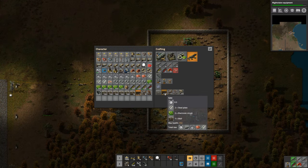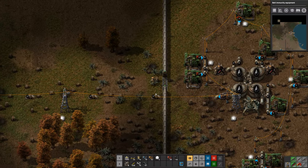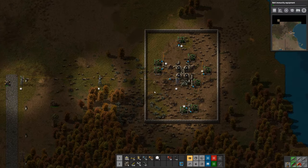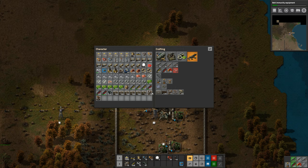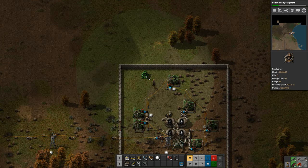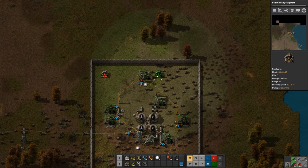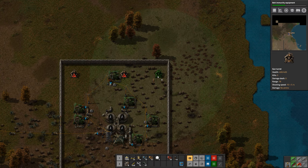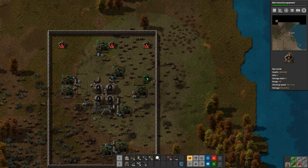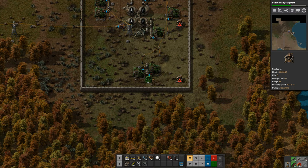We can make two gates and put them there so we can go in and out of the wall easily. Now that we have the wall we need to place turrets around the perimeter. I generally like to set the turrets a couple of tiles back from the wall itself, because some of the biters can reach over the walls with their attacks, so it helps to leave a little bit of space.